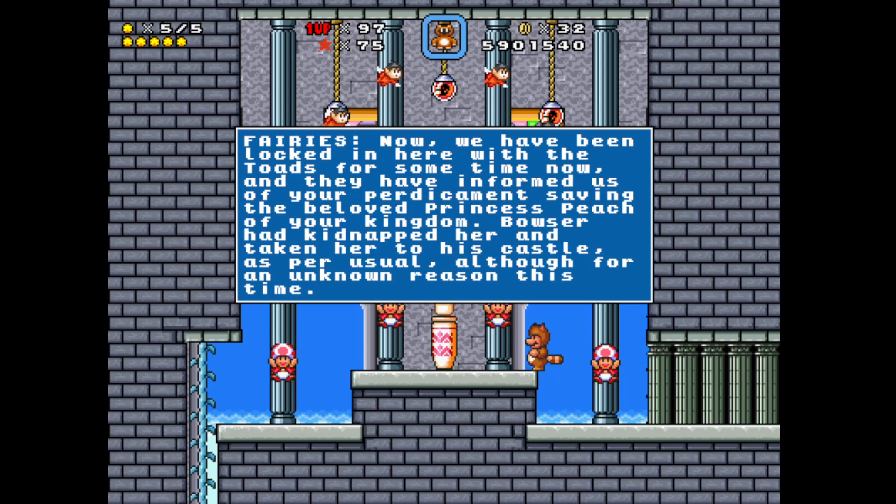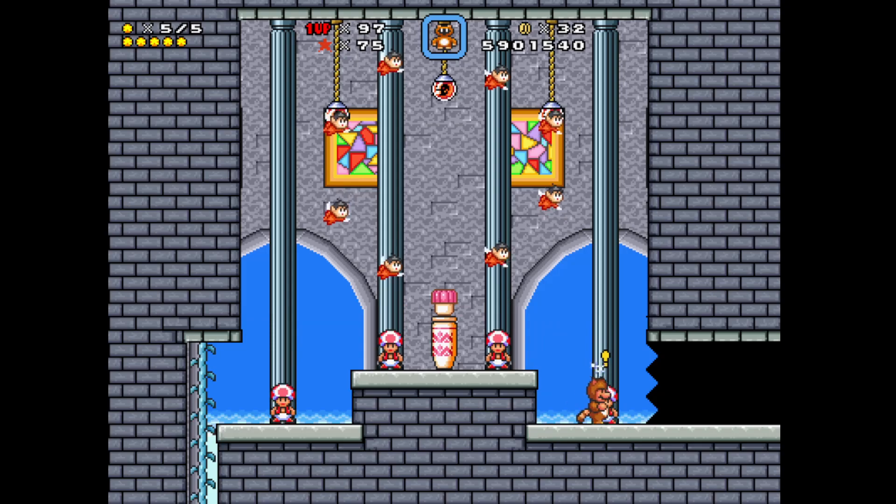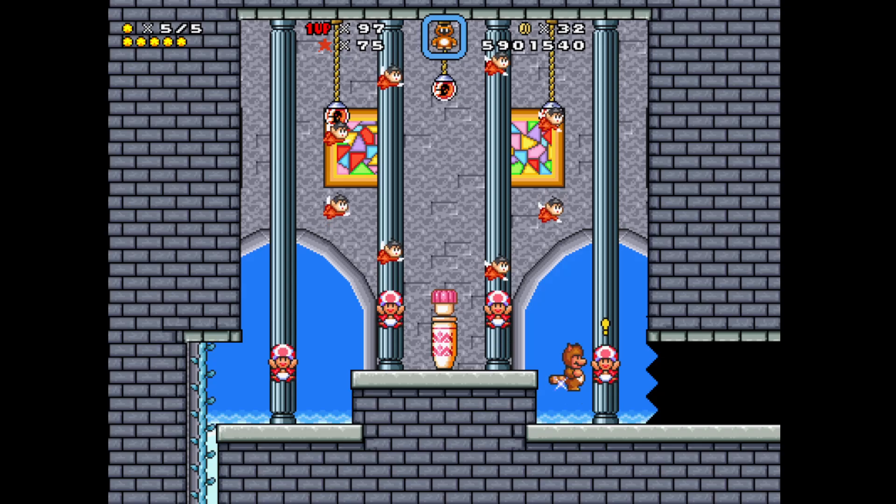We have been locked in here with the toads and they have informed us of your predicament — saving Princess Peach. Bowser kidnapped her and taken her to his castle as per usual, although for an unknown reason this time. Simply head onwards and you'll encounter the entry to the dark lands via Bowser statue. We wish you the best as you face that ruthless brute head to head. Farewell! Veggies in your face — eat your vegetables, kids!